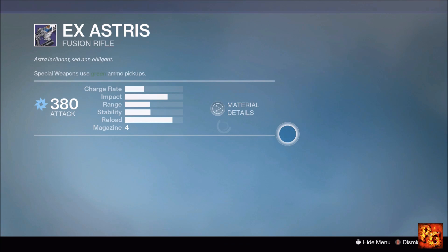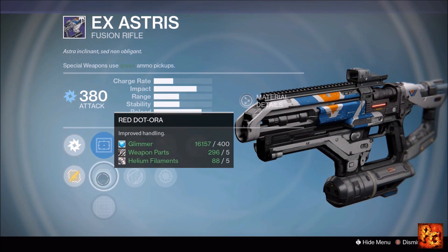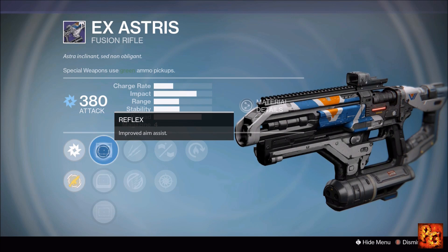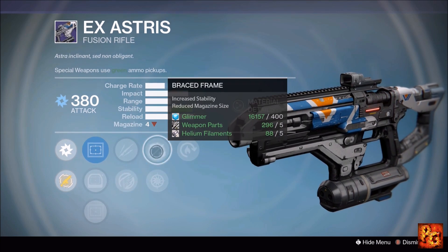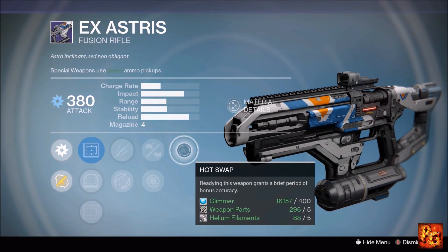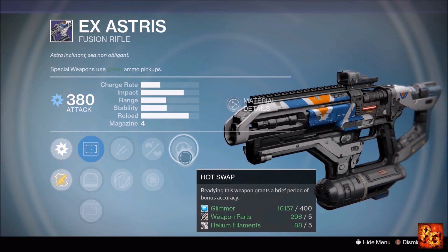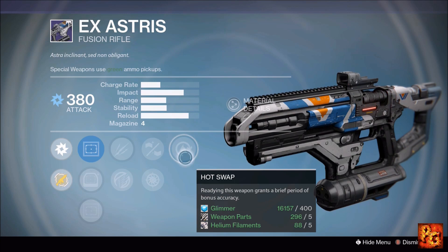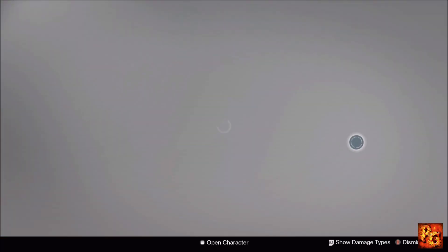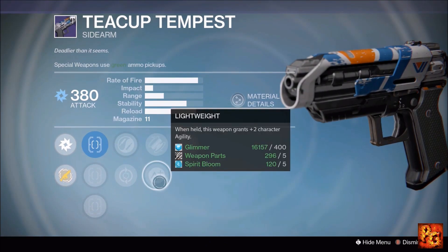Next up, the X* fusion rifle with Hot Swap, Braced Frame, Snapshot, Unflinching, and Icarus. This is going to be a pretty good Crucible fusion rifle. Run Icarus, Braced Frame — even though it drops the magazine to three — and Hot Swap. Play this with Hot Swap in mind: keep your primary out, switch to your special, and fire immediately — play it like Plan C. This will be a very good Crucible fusion rifle.